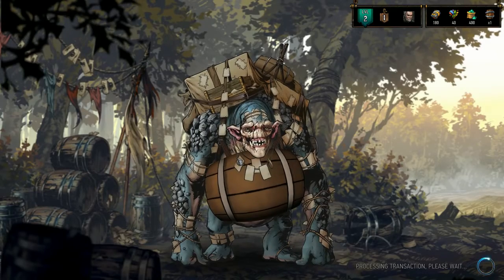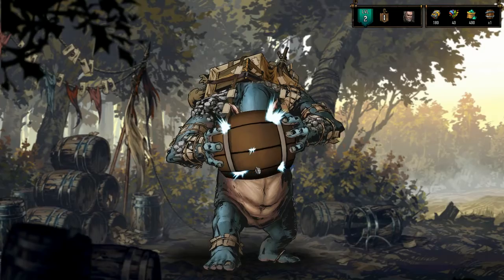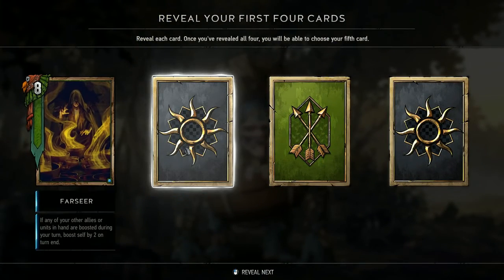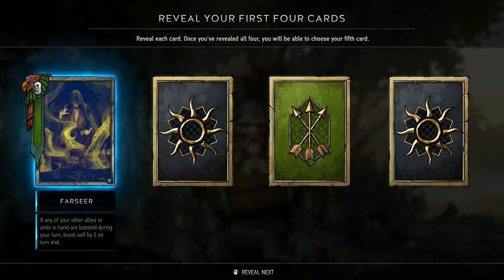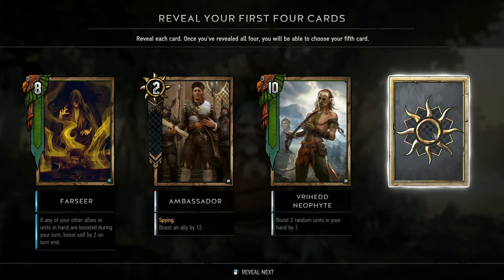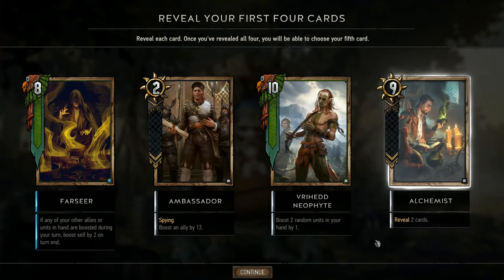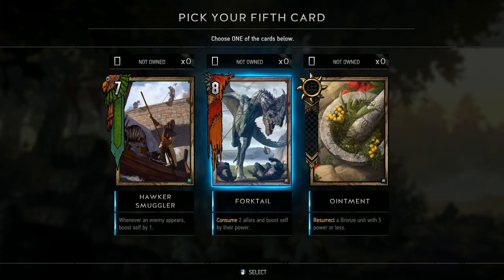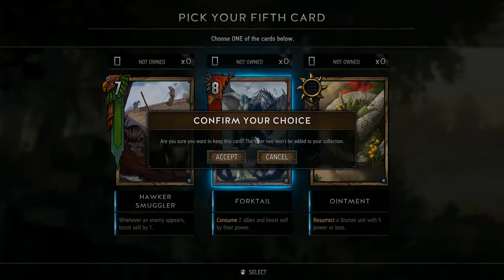Keep your fingers crossed for some monster cards! Farseer — if any of your allies or units in hand are boosted during your turn, boost self by two on turn end. Third one we've got of that. Near-fight — solid. Alchemist — second one. Forktail — consume two allies and boost self by their power. That could be really really nice — that's what we're doing.